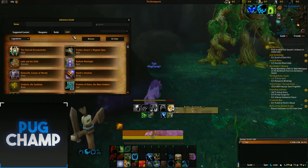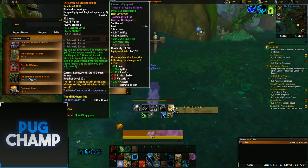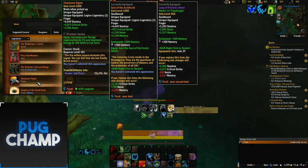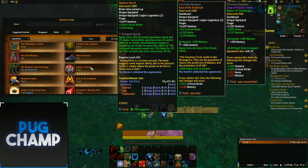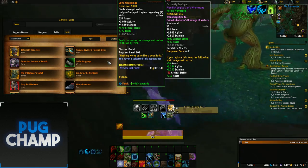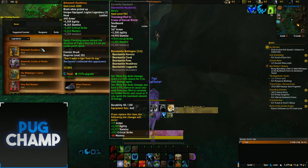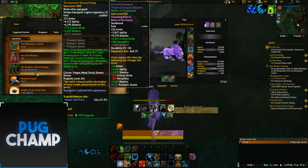The legendaries you want to be using for Feral: 100% you want to be using the Ring, which gives you increased energy and maximum energy because it's just going to increase your DPS a lot. The next one's really down to you, but a lot of people use the Luffer Wrappings or the helmet because finishing moves extend the duration of Tiger's Fury by 0.5 seconds per combo point spent. I've seen a lot of people using different ones, but they're all using the Ring.